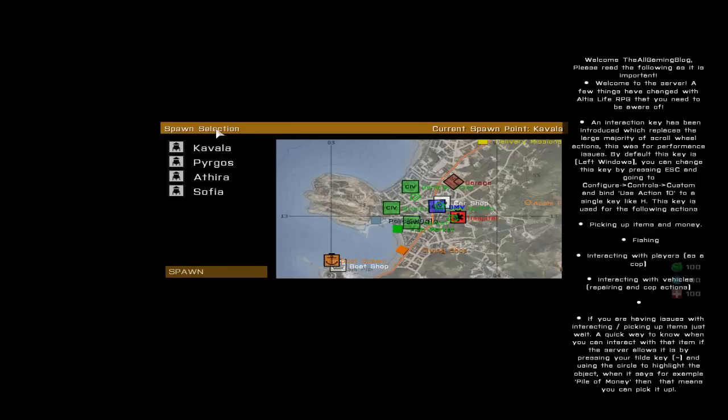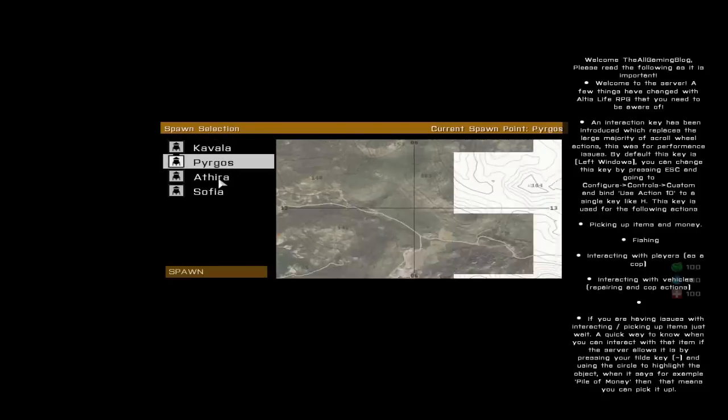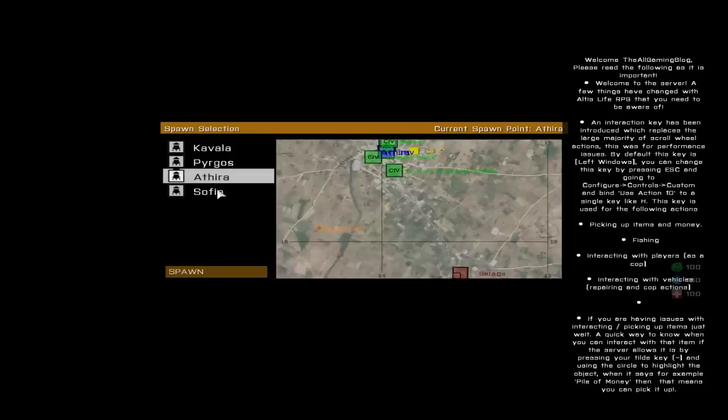So if you've done that, the first thing you should see when you join a server is the spawn selection. Now you've got, as you can see, four major cities: Kavala, Pergus, Atra, and Sophia.